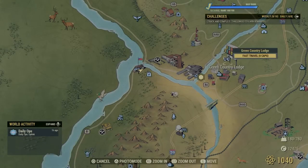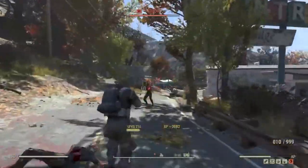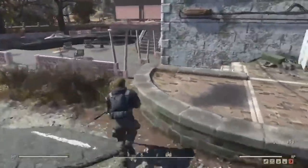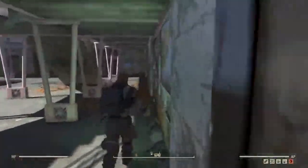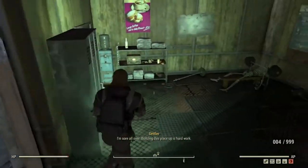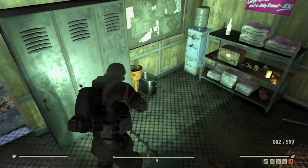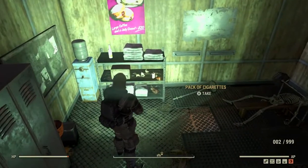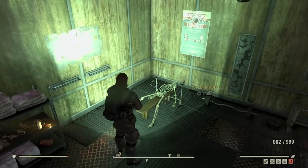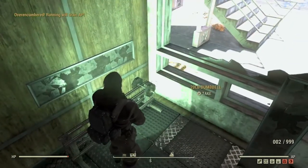Next we're moving to the Green Country Lodge. Usually there will be mole rats here to handle, but if you come around to this area there's a weight room. Weights are an excellent source of lead — I like them because you get so much in one place without running across the whole area. But we also don't want to overlook our paint cans and rat poison, because that's just as much lead as the weights. Here we go — a good bit of weights; some on the floor can be hard to see, so look around and make sure you don't miss any.